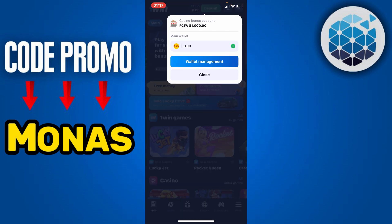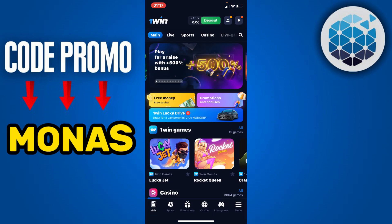First of all, to check your bonus amount, click on your balance icon at the top. Here you'll find out that you have a casino bonus amount of $81,000, simply due to the fact that you registered your account using the promo code mentioned earlier.